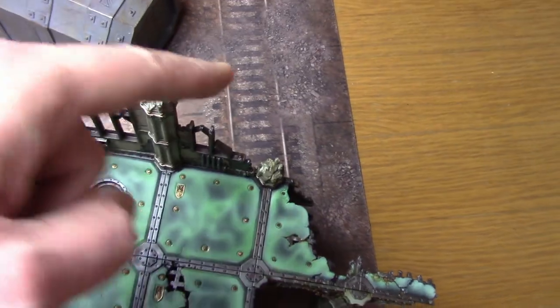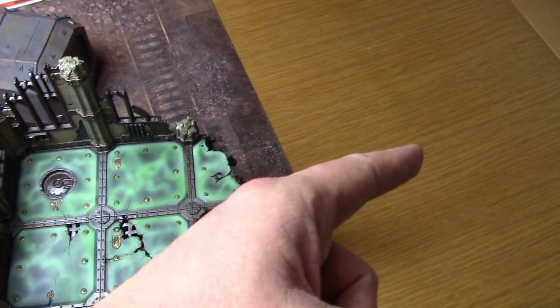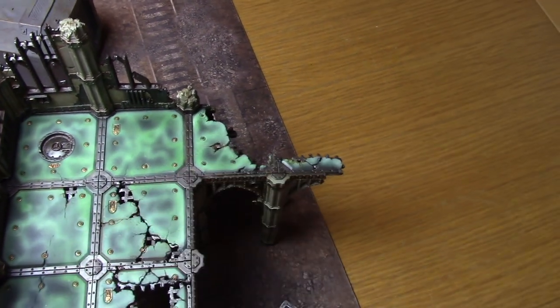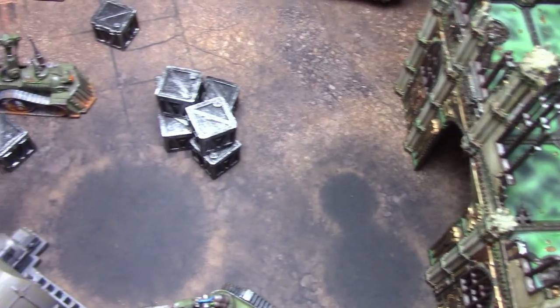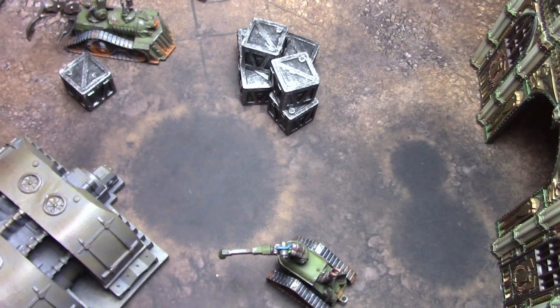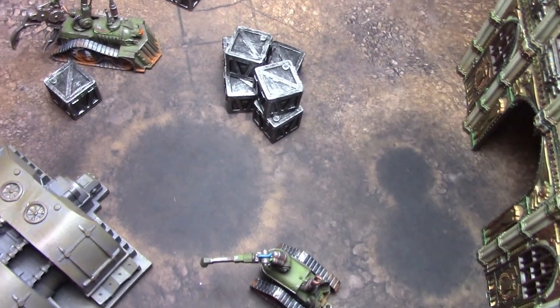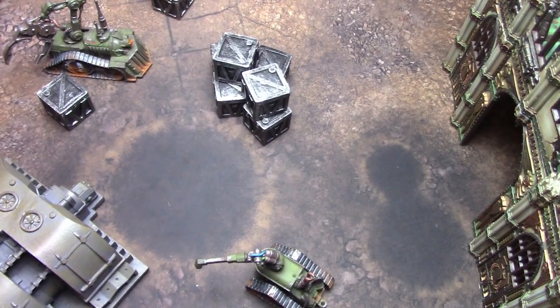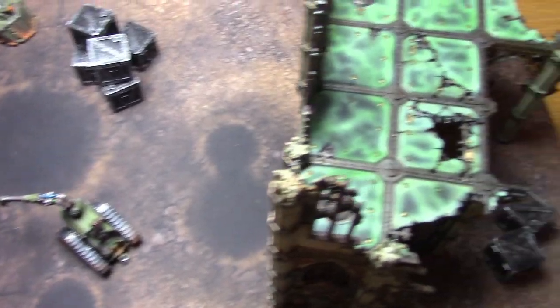The mission is quite simple. One team starts on one side and the other team on the other side. Every model you manage to move off the opposite board edge is worth two victory points and plays no further part in the game. On top of that, every model you kill is worth an additional kill point. The game lasts four turns, with turn five on a three-up and turn six on a four-up, ending automatically after turn six.